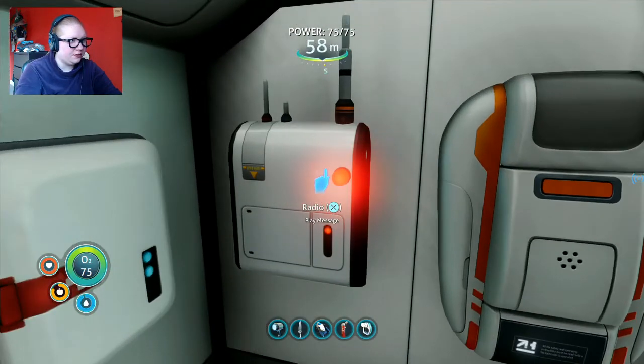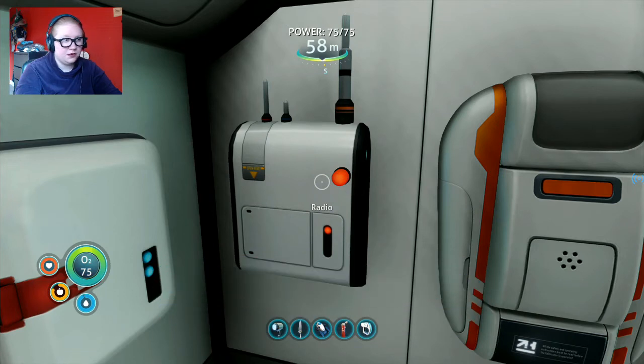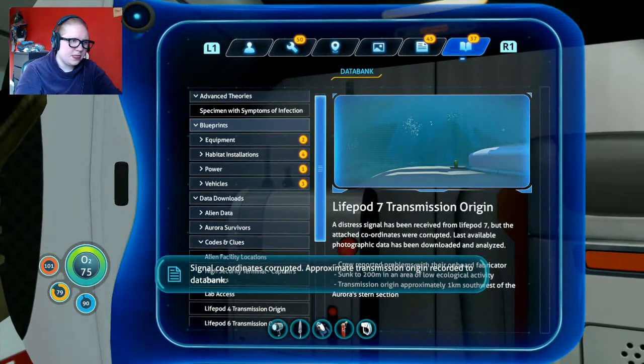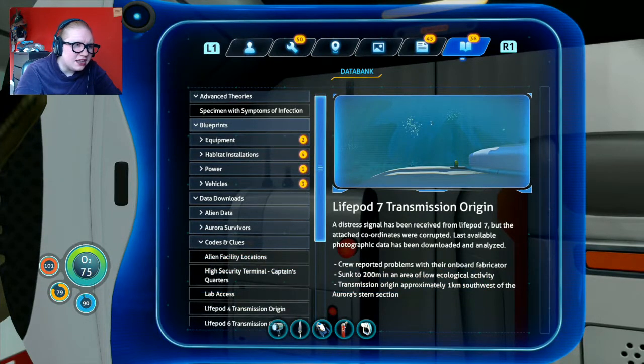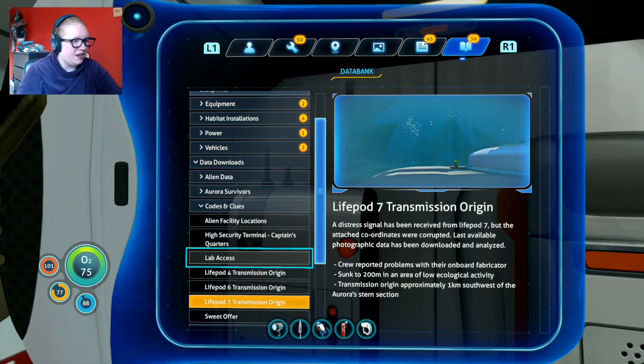We have a new message: 'This is life pod seven, coordinates attached. Pod is structurally sound but the fabricator's bust - requesting assistance. Signal coordinates corrupt, approximate transmission origin recorded.' Why does that location look so terrifying? And how can it be structurally sound if it's underwater? Transmission origin is approximately one kilometer southwest of the Aurora stern section - does that mean Reaper Leviathan territory again? Those rock formations don't look great. Something's swimming around up there - it might just be a bone shark. I think we might have to go for that next time.